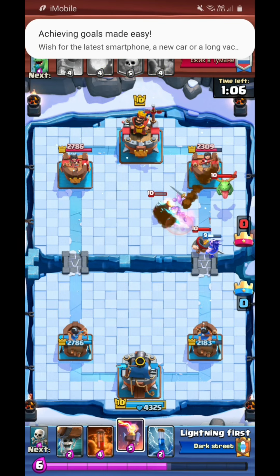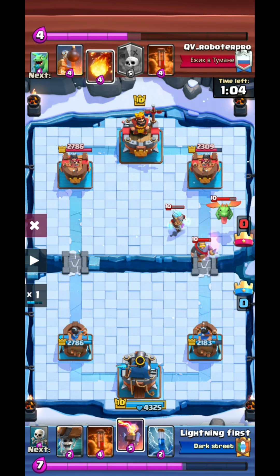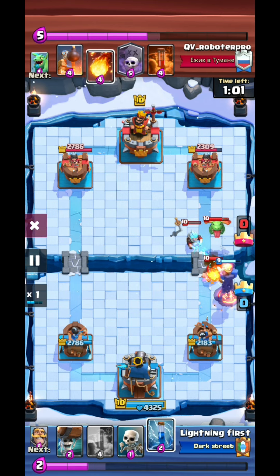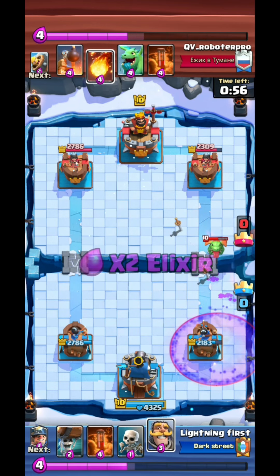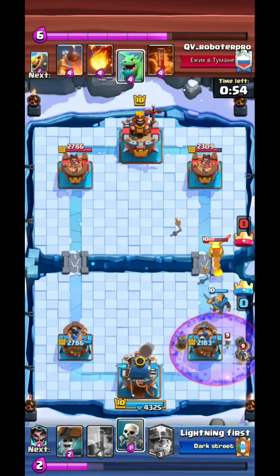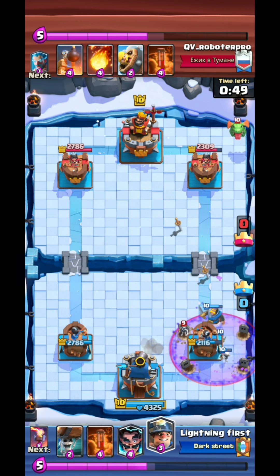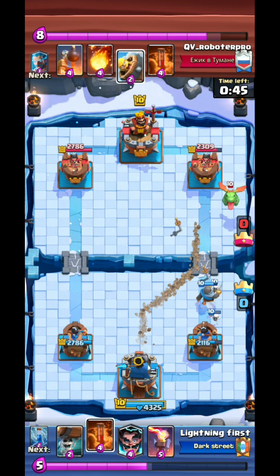When playing against Graveyard, you must always try to block troops above the bridge, because once they come near your tower, the tower will target those troops instead of the Graveyard skeletons, making it a deadly push. I blocked with the Inferno Tower but missed it because the Knight got targeted. He didn't drop Graveyard instantly — I missed it again — but due to King Tower activation against Graveyard, this is going to be easy.